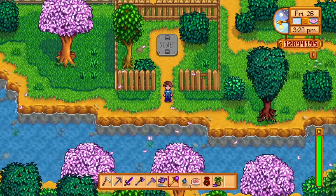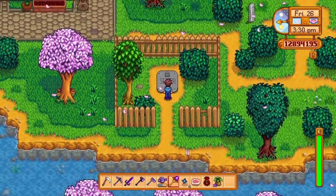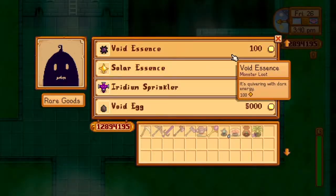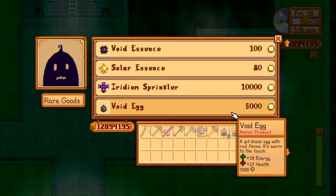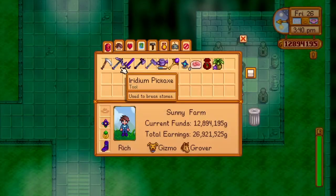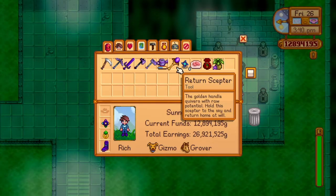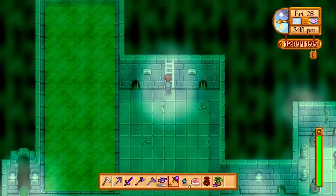There's one more really cool thing to show you. If you have access to the sewers, go ahead and go in. Talk to Krobus — he sells some interesting items. He sells a return scepter, which I have already purchased. He sells it for 2 million gold, so it's very expensive, but it is very, very useful. The return scepter is a non-consumable warp totem, so it doesn't use anything to warp you.